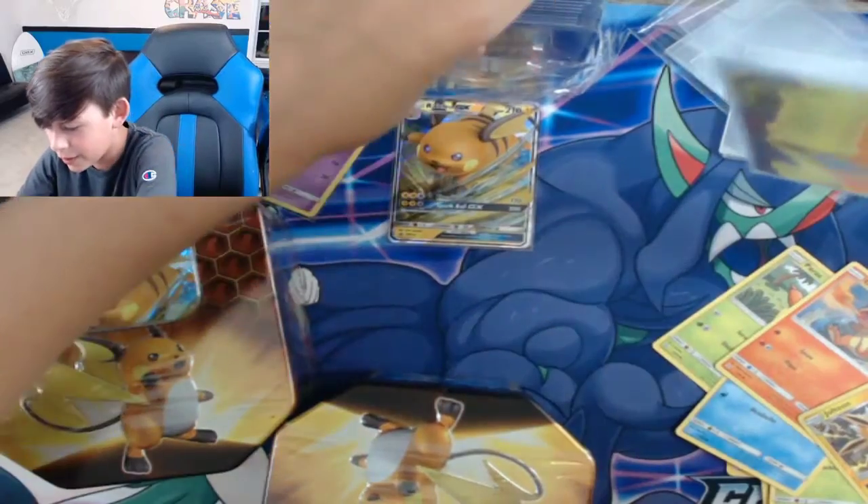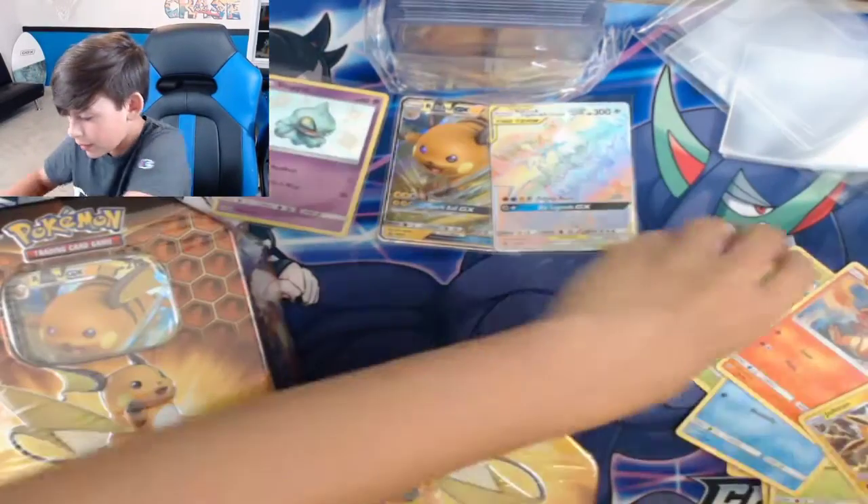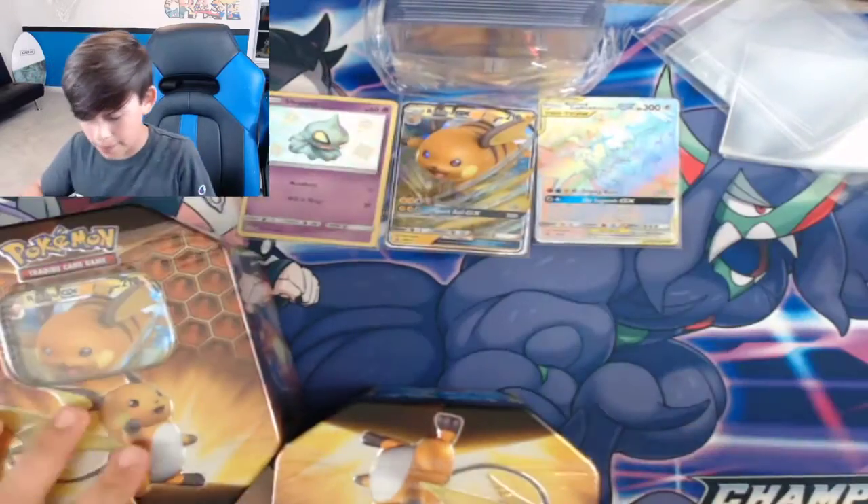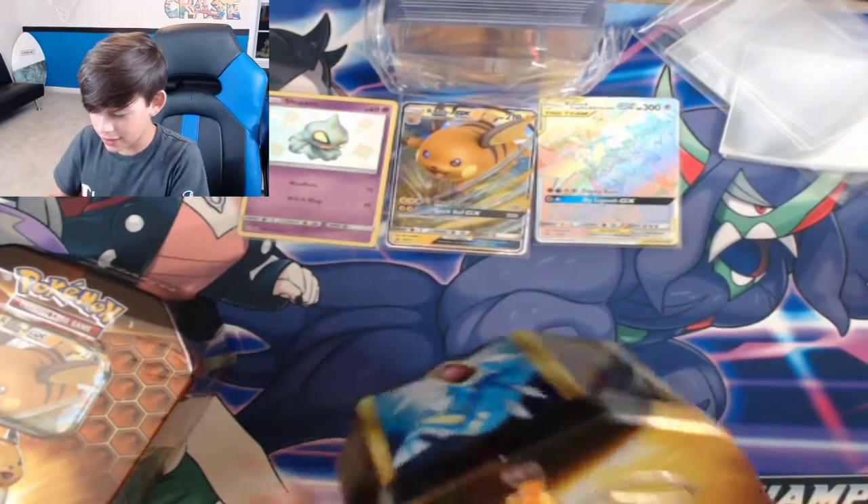Zapdos, Moltres, and Articuno — the legendary birds rainbow rare! I'm gonna move that to the side. We got two hits out of that first tin. That's actually not that bad.